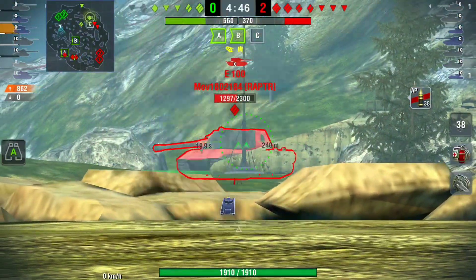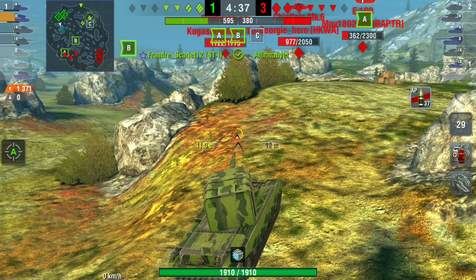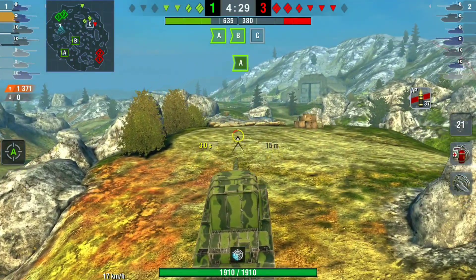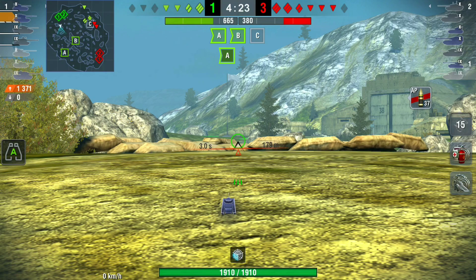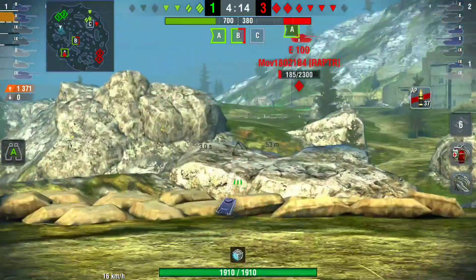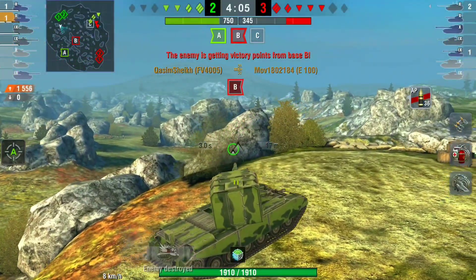His team are getting pushed on the right and he gets a shot on the E100. He backs up because he's on an 18-plus second reload — no point being in the open. He resets his camo, reloads, and searches for targets. He knows the E100 is on one shot, so he pokes forward and his shell reload boost is almost back. The enemy are capping B, but he uses the gun depression to clear the E100. It's now four on five.